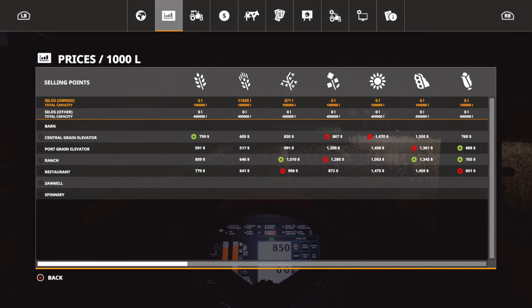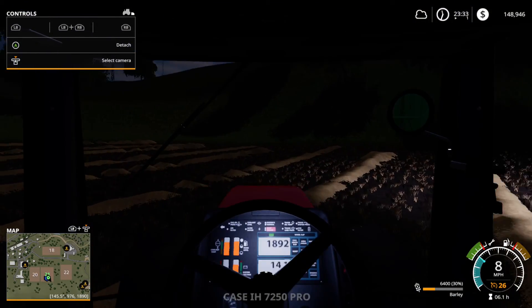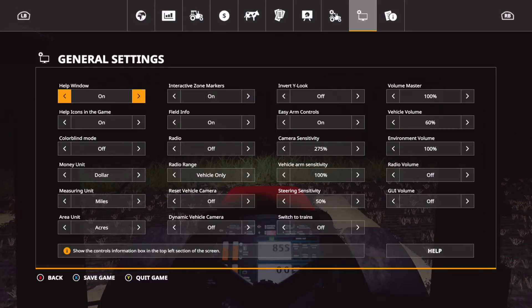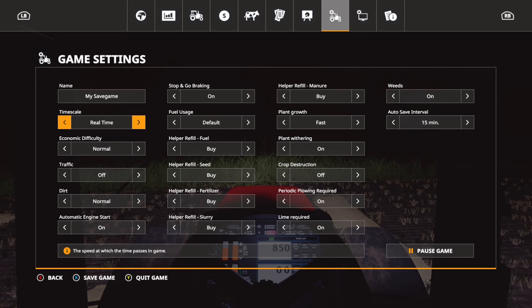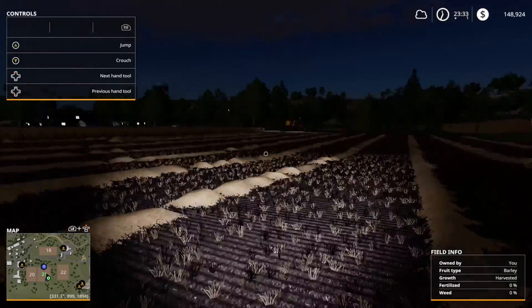I want to do a retro farming series, and I might end up mixing the seasons mod with retro farming to see if I can make that work. I'm going to do that one as serious and as realistic as possible — for example, I will disable all the auto buys. And I'll have the economy on hard mode. I definitely think that will add a whole other level of difficulty to the game and be a good test for me. I can't guarantee I'll do a retro farming series — I don't want to do retro farming if there's not enough equipment to do it with.